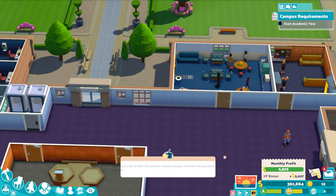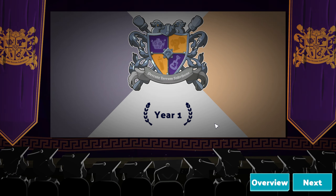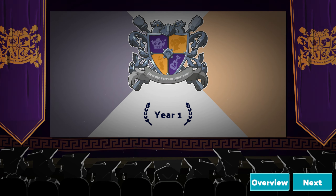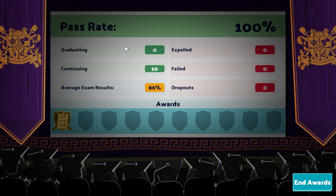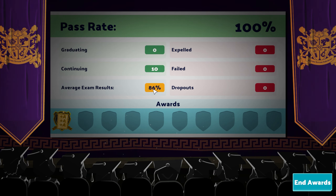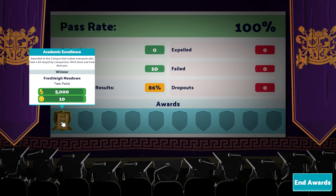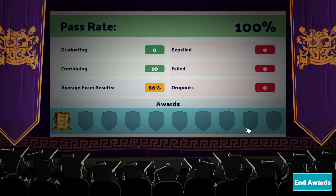Let's see what we've won. I wonder what the equivalent of the no-death award is in this game. What do we have: 100% pass rate, nobody's graduated yet but 10 of them continue to next year, 86% average exam results, nobody was expelled, nobody failed, and no dropouts. Academic Excellence Award — awarded to the campus that makes everyone else look a bit stupid by comparison. Well done, and how dare you. Then we don't have a best teacher or contribution to research.